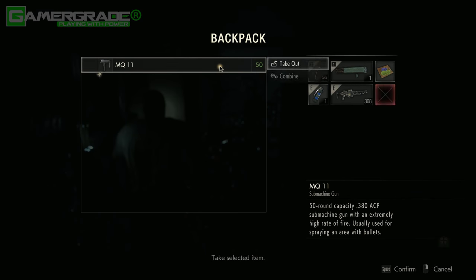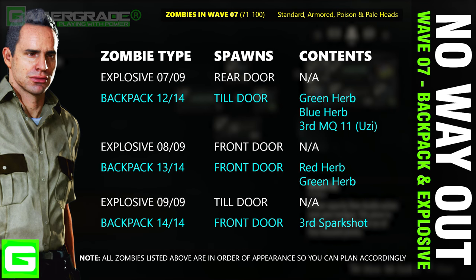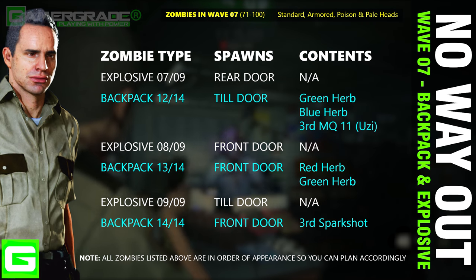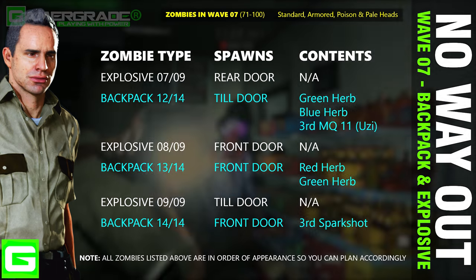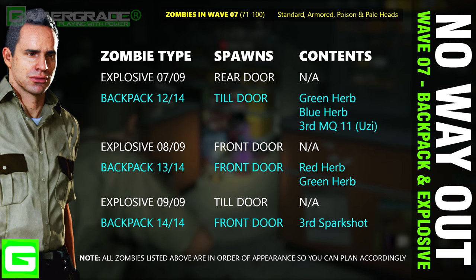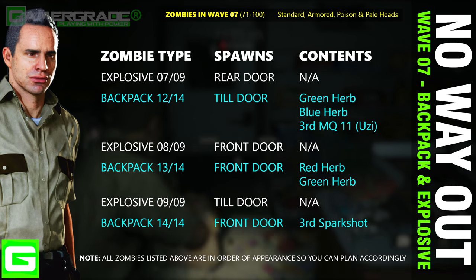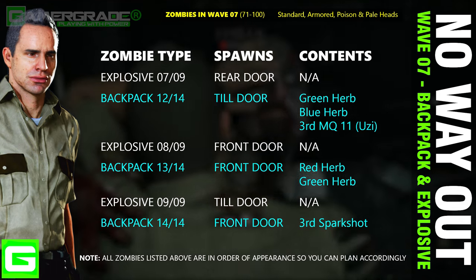Now we begin the final wave seven — zombies 71 to 100 — consisting of all four zombie types. In this seventh wave we have three backpack zombies and three explosive zombies. The first backpack zombie enters at the counter door and drops a green herb, a blue herb, and an uzi. The second backpack zombie enters at the front door and drops a red and green herb — basically a full health pack. The first and second backpack zombies will allow you to craft a third GBR mix midway through the final wave, so make sure to craft and consume if given the chance. The final backpack zombie enters at the front door dropping a spark shot — very handy.